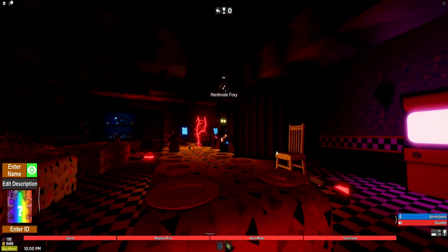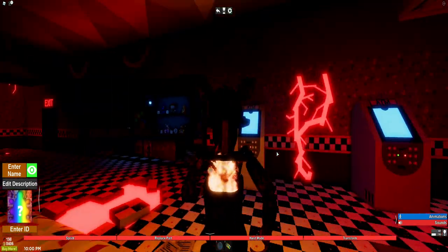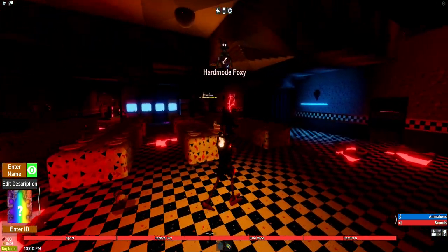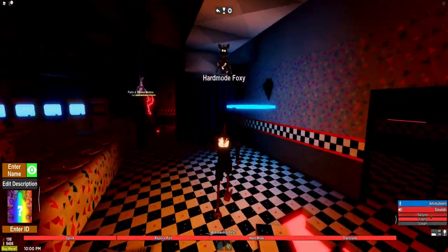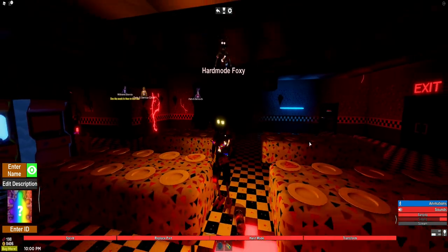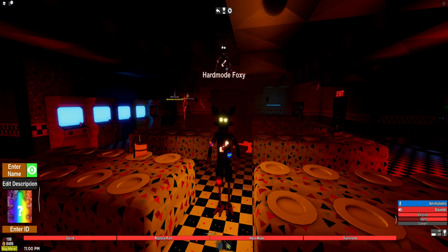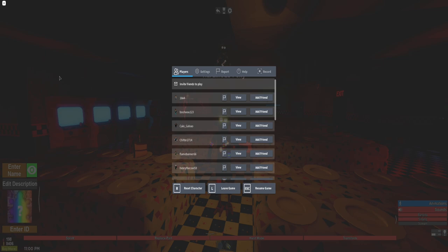How about we go to a different map? Like FNAF 1 or FNAF 2? Cause this is all really dark and I don't really like it. Alright, we got the same things here — it's just the same. The enter name thing is here, edit description, the enter ID thing — that's a Game Pass. But let's go to 1987. How about that?